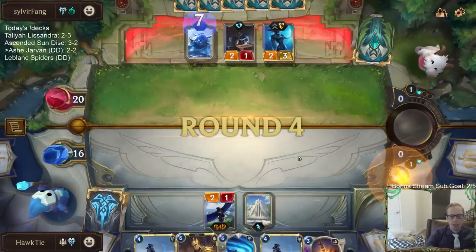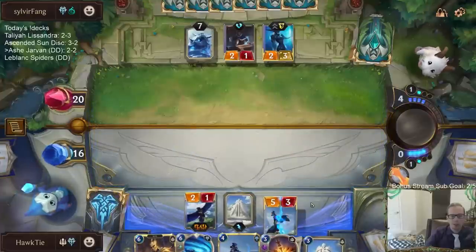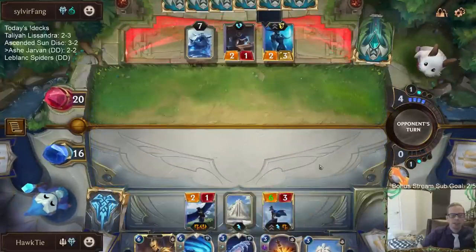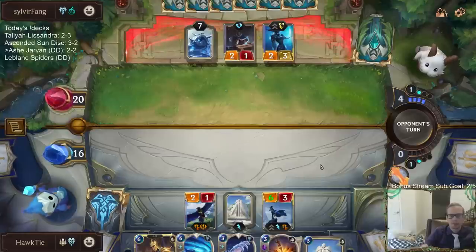We do not have the card advantage. We are a midrange deck trying to beat other midrange decks with all the combat stuff. We want to face decks that love combat — your Fiora decks, Lee Sin decks — with all these Frostbite cards, Challenge, and Frostbite. Ruination — that's bad news.